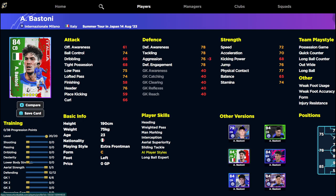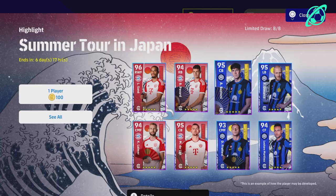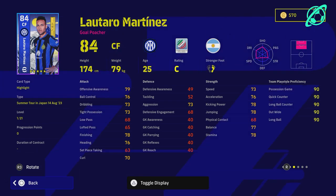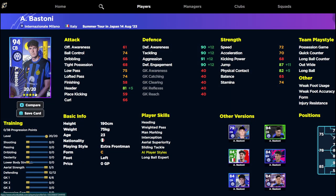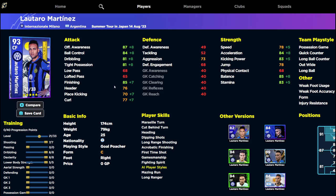The Italian pack Bastoni has minus three aggression on this one, but it's essentially the same card — except this one has only 20 levels while the Italian pack has 25. That's why I'd probably wait for eFootball 2024. Last but not least, the pick of the Inter pack: Lautaro Martinez. This guy is basically a standard version Romario — he's got unwavering form, first time shot, acrobatic finishing, heading, dipping shot, long range shooting, Marseille turn, gamesmanship, and fighting spirit. He's pretty beastly in front of goal.